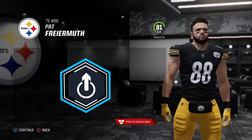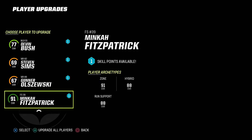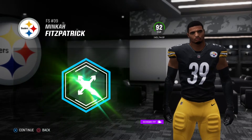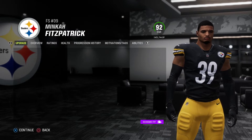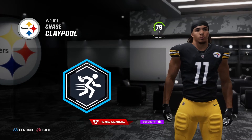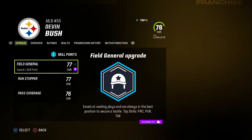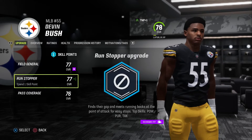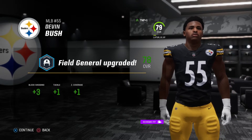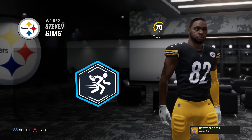Let's do vertical threat — I want Friermuth to become as athletic as possible. He might just have to become like a safety net security blanket for Trubisky. He just got plus-5 tackle — that's crazy. And you guys have probably seen this in a lot of other content creators' videos — how OP playmaker is for wide receivers. You just get so much route running. It's a no-brainer on receivers to upgrade playmaker. So that's what I'll keep doing on the receiver side. Steven Sims and Connor — they're both getting playmaker. Get that route running up.